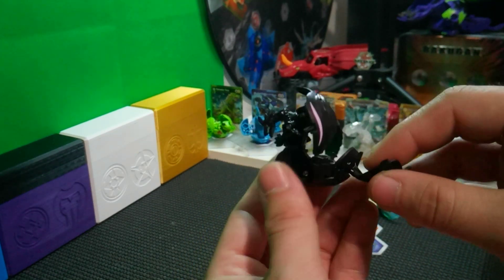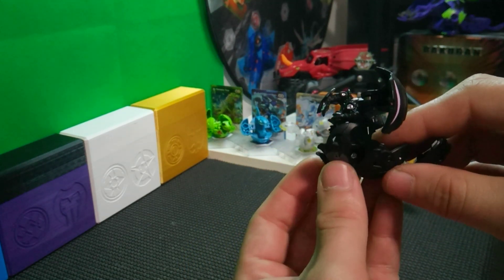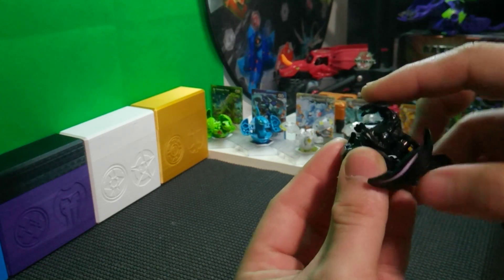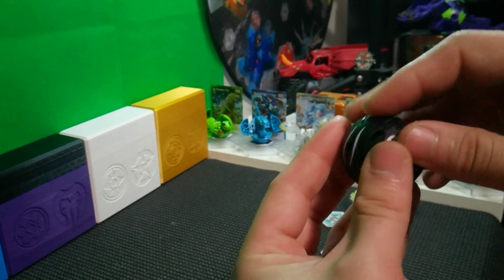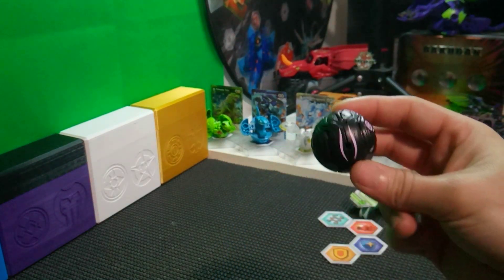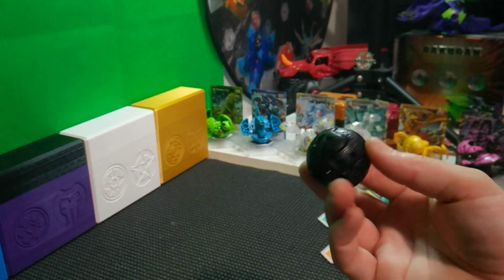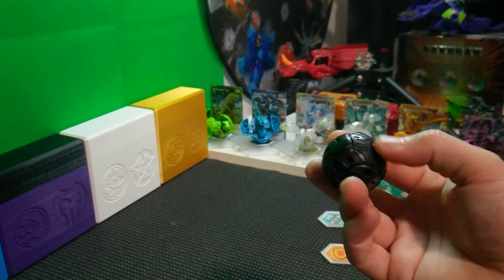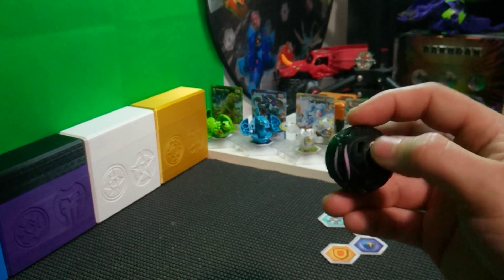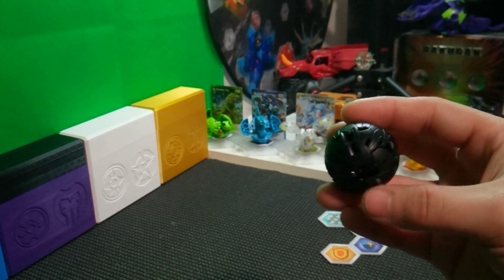The same design from Armored Alliance as well — they did not change this Bakugan. So to close it — feet in, the body goes down, then the wings, and then the tail locks everything closed. And there is Darkus Auxilator. When it is closed, it has a lot of patterns on the wings — it would be a great Bakugan for a custom, because you could definitely paint more detail into this Bakugan. It certainly has it.